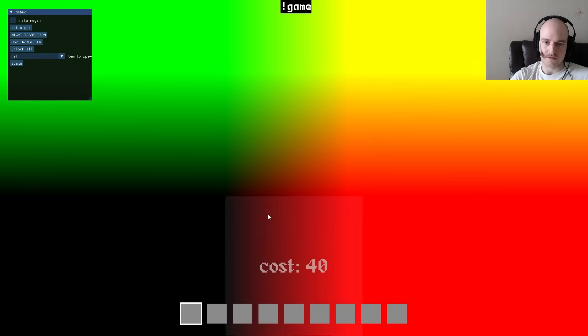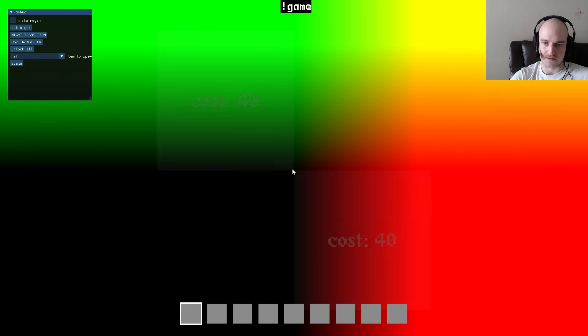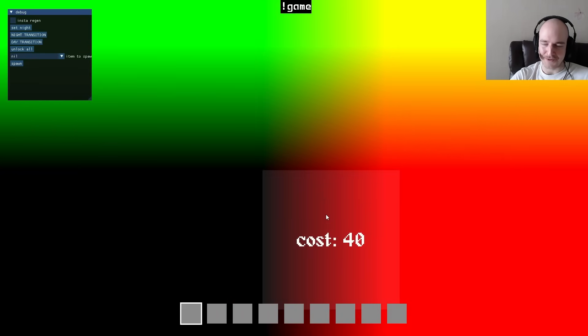There we go — look at that. That's exactly what I want. So this is in world space. This right here, the bottom left of the chunk, that's zero, zero right there. So now it's time for some lighting.